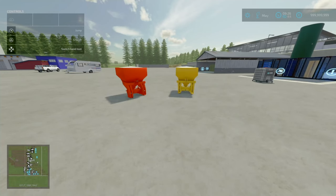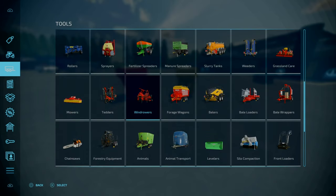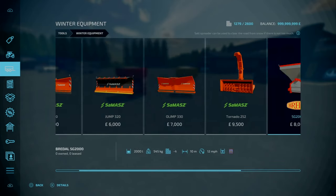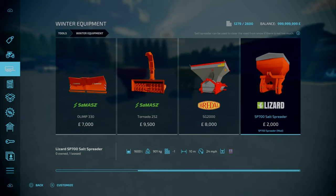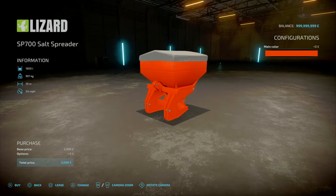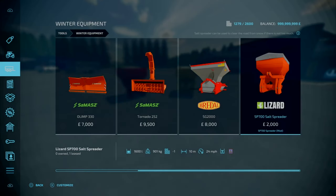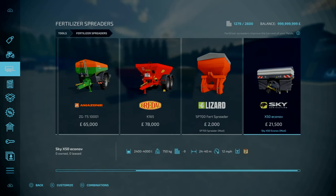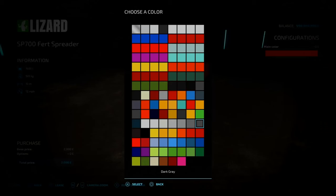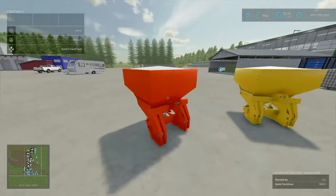Now for the SP-700 spreader. This is by AdaMod and ABP Team. 0.4 megabytes download. It's a salt and fertiliser spreader. You'll find these under Tools, under Winter Equipment — both there. The salt spreader holds 1,600 litres, 10 metres working width, and working speed of 24 miles an hour. Because it's AdaMod, you've got a plethora of main colour body options. For the fertiliser spreader, it's under Fertiliser Spreaders — 2,000 for that. Same colour options, same prices. Slot count is just one slot on console.